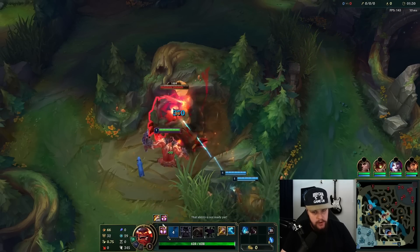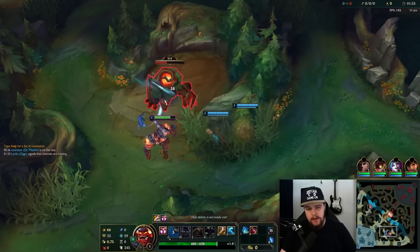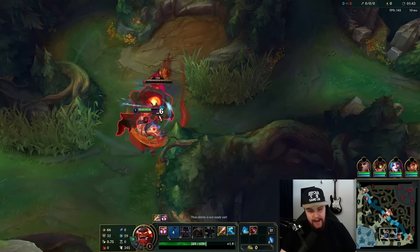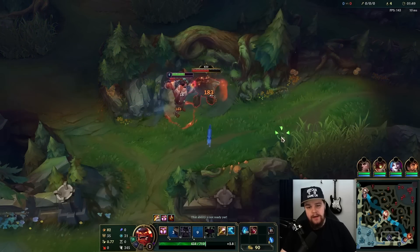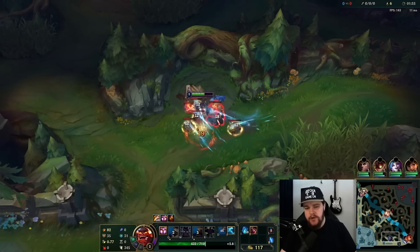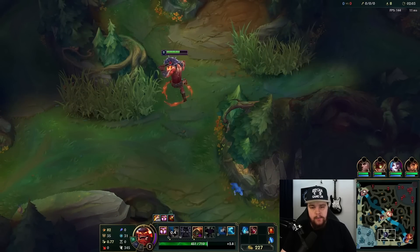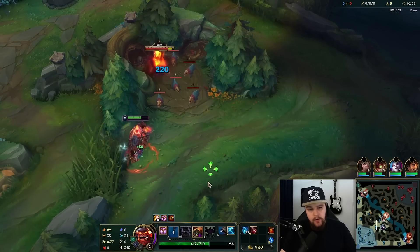The final buff — and this one you might not expect — is the Thornmill changes. You can actually use the item now. Previously you had to have CC to use the healing reduction effect, and Mundo doesn't have any. That changed, so now he can use it, which is a lot of damage. Mid to late game fights with Mundo, the reflect damage can easily do 3,000 to 4,000 damage in a game or even more. Previously it didn't give the healing reduction effect, but that is now no longer the case.